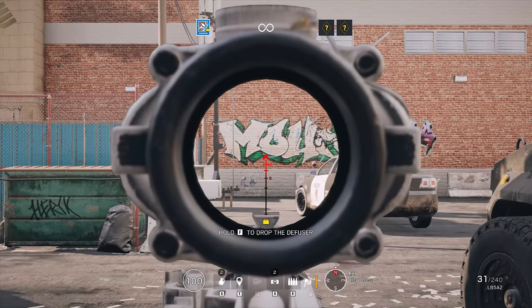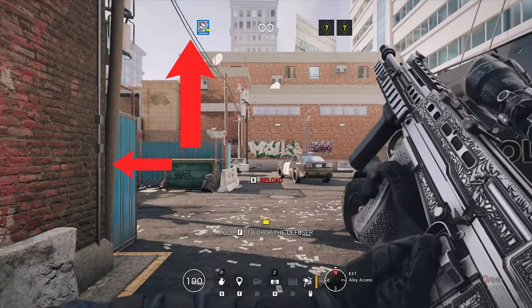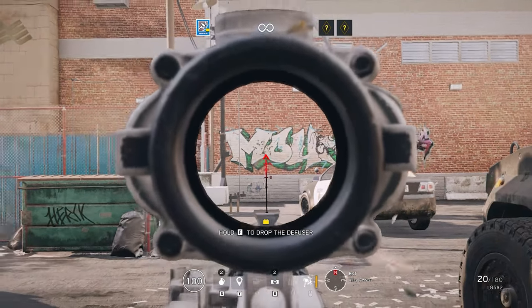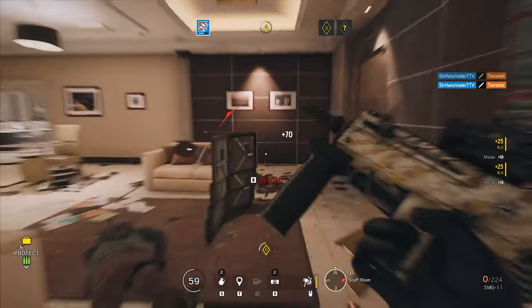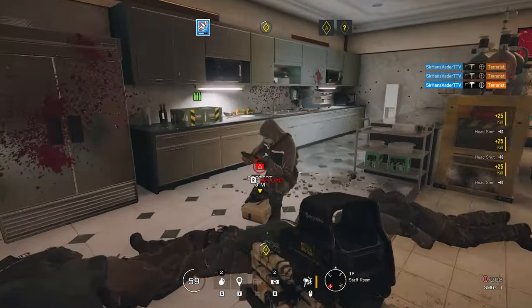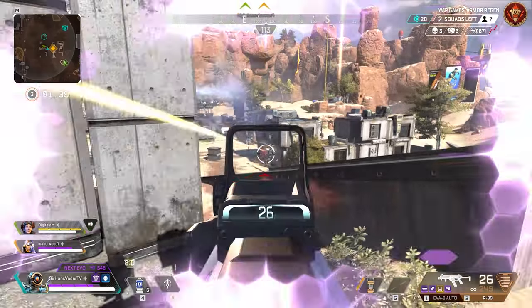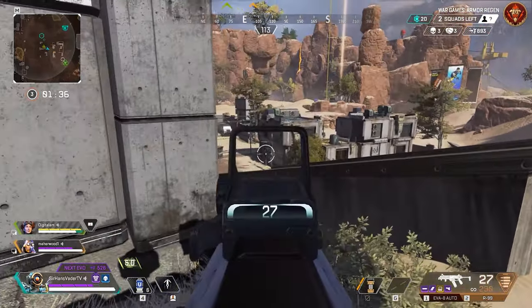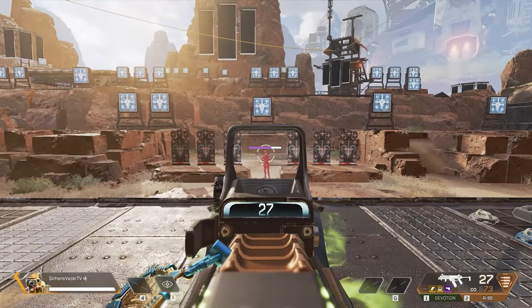In Rainbow Six Siege, for example, if we start shooting, the weapon constantly starts climbing up a little bit to the left. In order to compensate, we have to pull the mouse down and a little bit to the right, exactly as much as it would climb — this way we stay more or less at the same spot. The same applies to Apex Legends: when you see somebody shooting with an SMG at long range, they're actively working against the recoil by pulling the mouse down and adjusting left and right depending on the weapon's recoil pattern, because if you don't, you're not going to hit many shots.